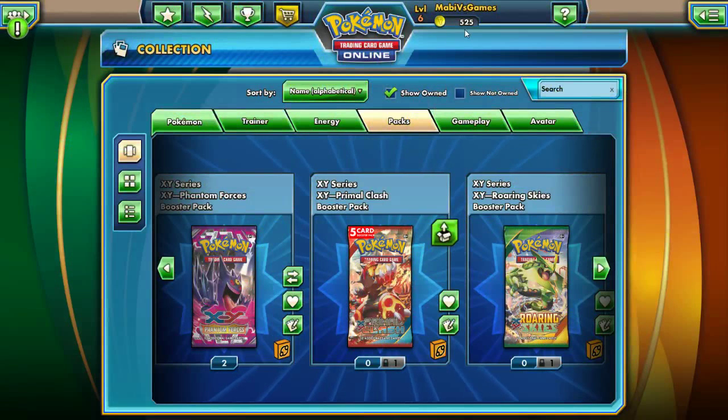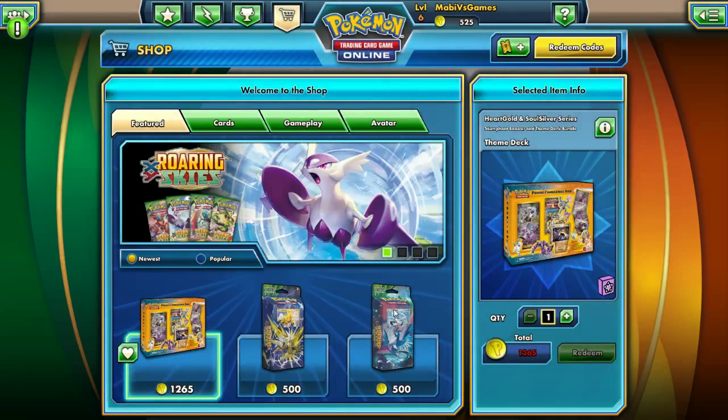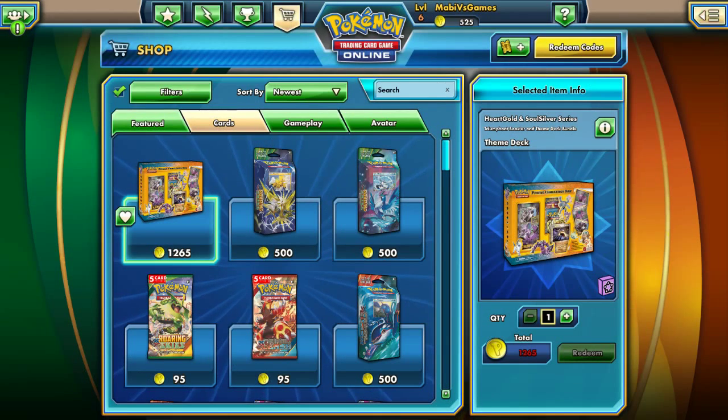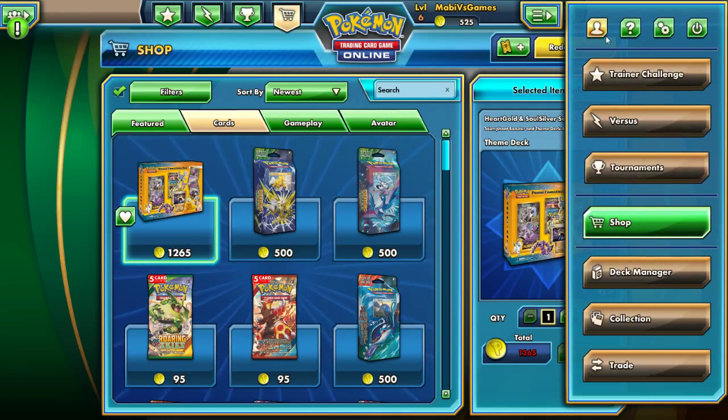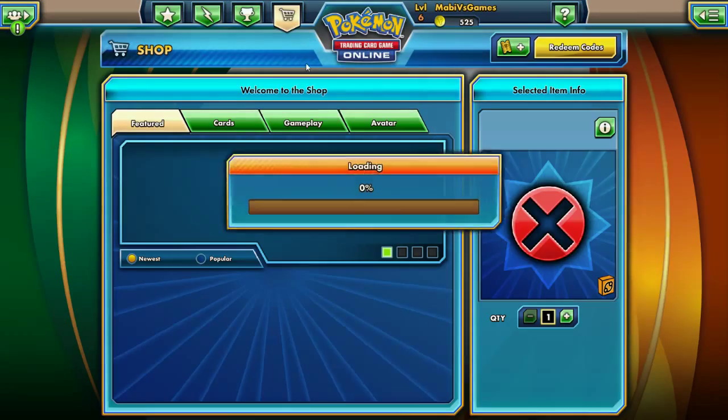All right, exciting news - we got 500 coins, which means we're gonna be purchasing a new deck. I'm not sure what deck to get yet. Actually, let's look at our daily challenges - that might help. So it looks like we need to do some fairy Pokemon, so let's buy another fairy deck if there are any left.